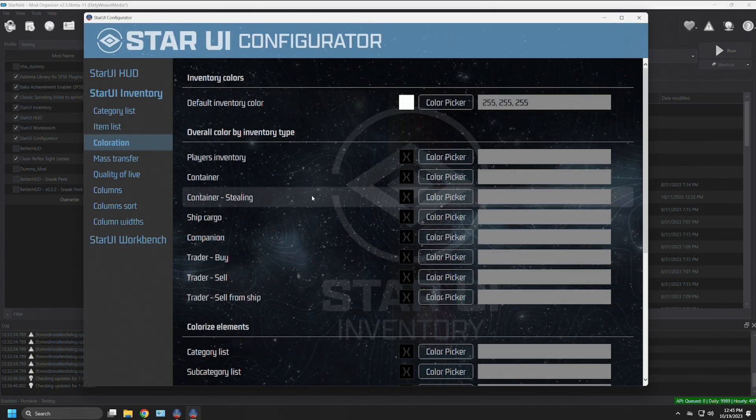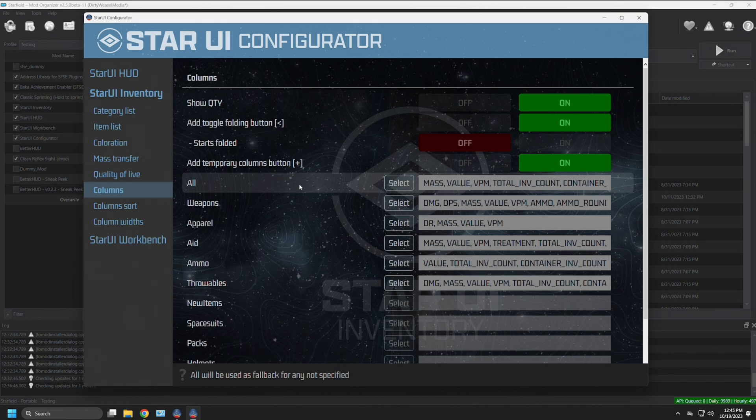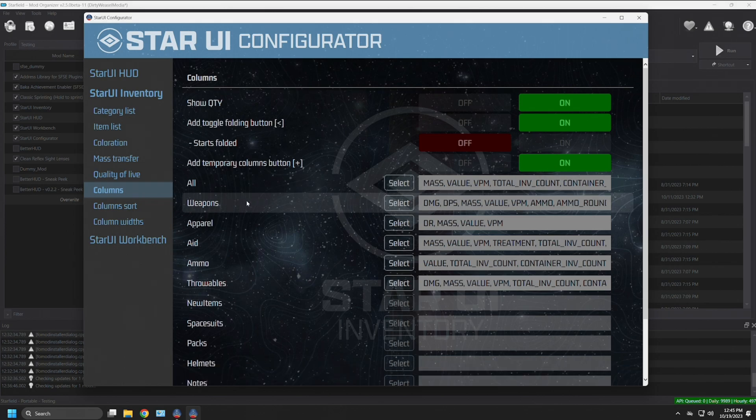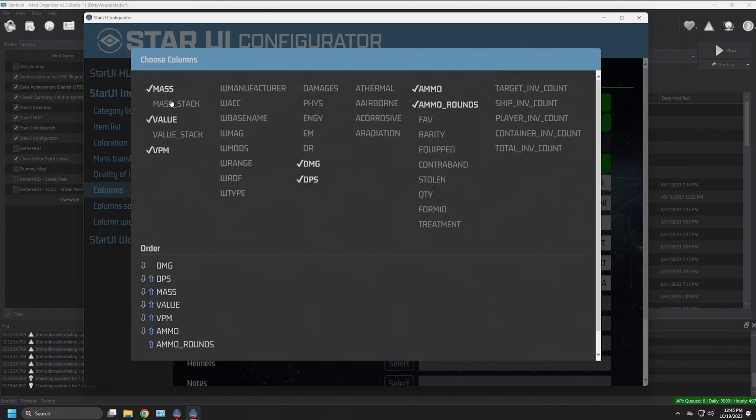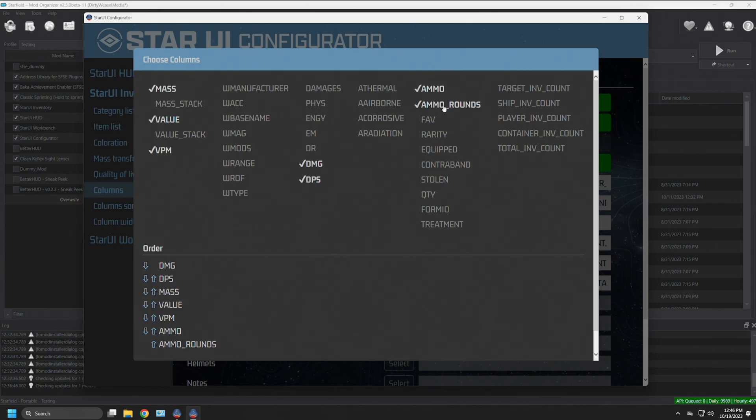We'll get back to what happens when you make changes. Under Columns, you have on/off buttons for different functions and tooltips for each. Most commonly you'll be adjusting the different columns inside the various categories in Star UI Inventory. For example, under Weapons and hitting Select, you'll see click buttons to turn on and off the different category columns that appear inside the inventory menu. The one I've added for explanation's sake is the number of ammo rounds — normally off by default, but I have it on. This shows that the configurator is reading your existing .ini files.